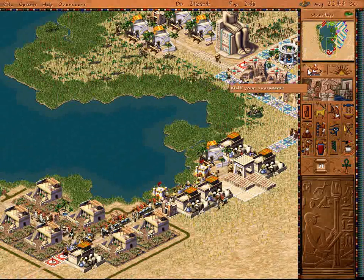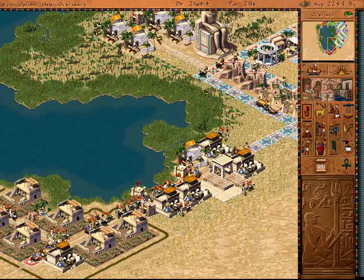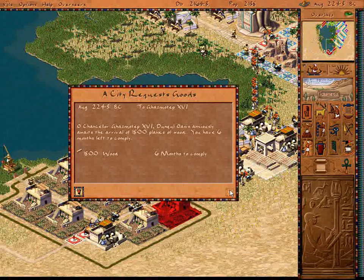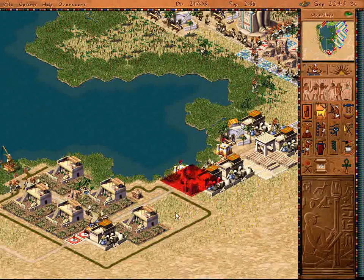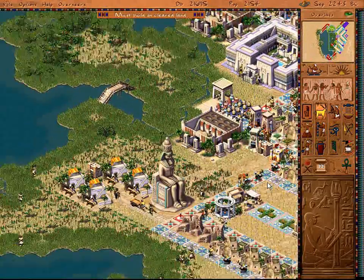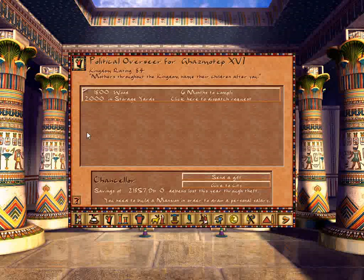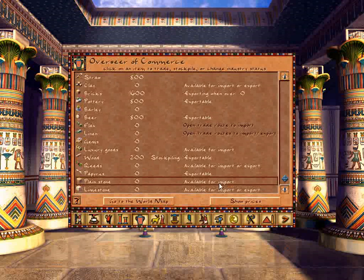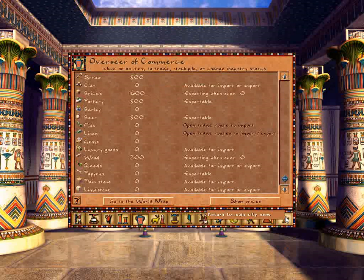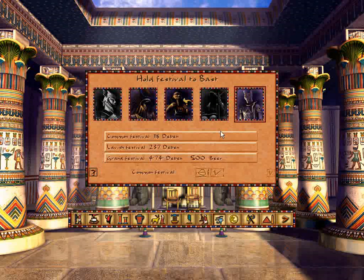We've got more of the barley farms than we do of the breweries. So you know what? I'm going to get rid of one of these — I'm working on it. I'm going to replace it with grain. $1,800 — that's more than this is going to have, right? Nope, never mind. Okay, back to the wood. We'll take care of that. Still making quite a bit of money, so I'm cool with that.